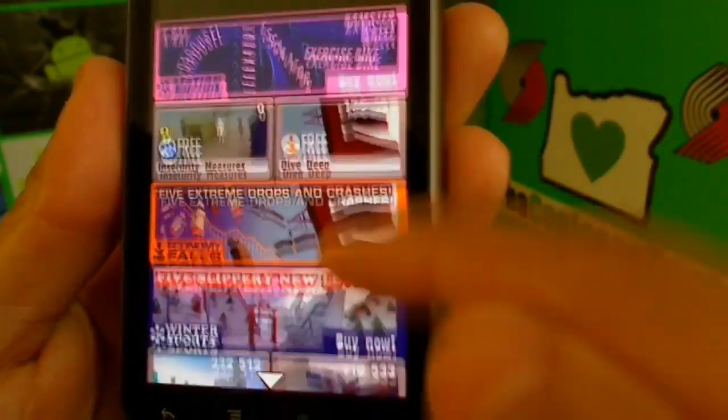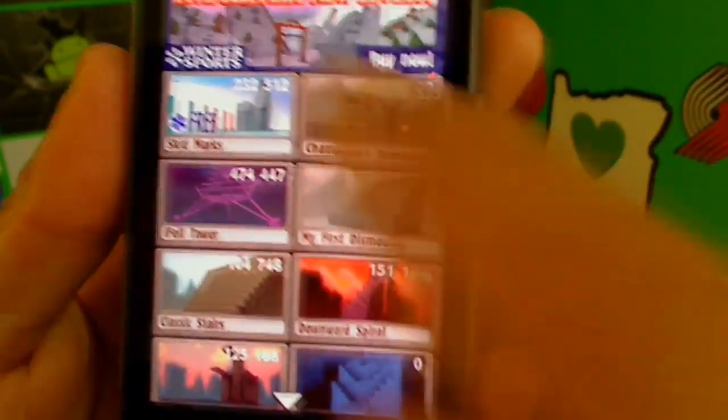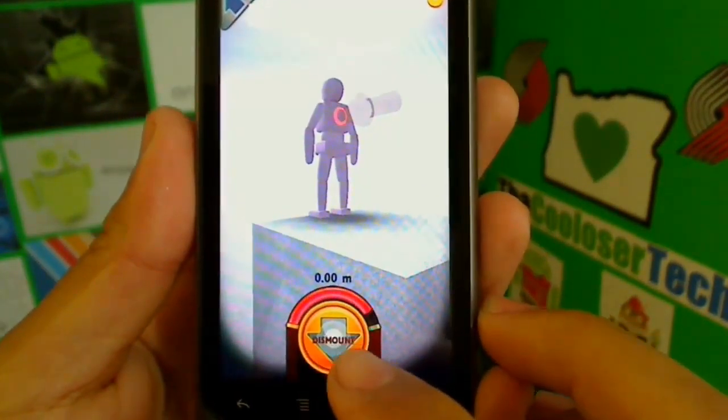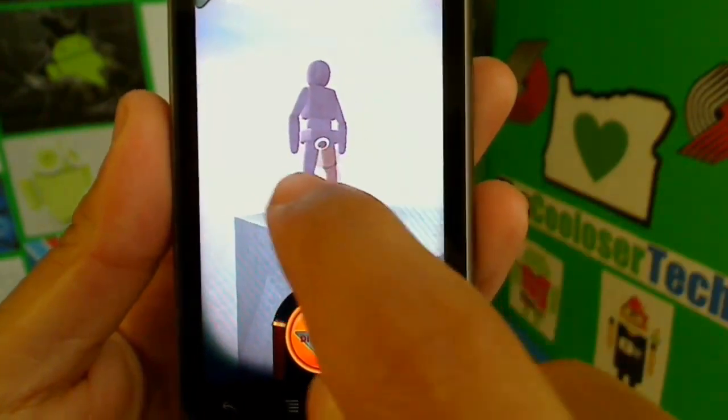The small ones are the ones that are free. Let's just click on this one real quick — it loads real quick. This meter right here means how fast you can push the guy, and you can choose where on the spot you want to push him.